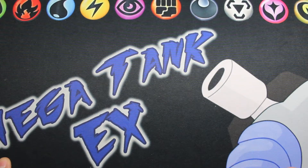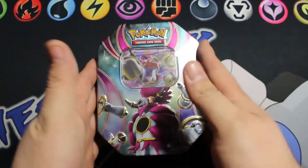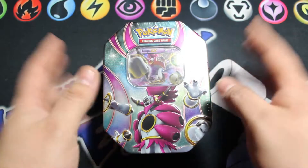What is up guys, Megatank EX here, and today we're gonna be opening this Hoopa EX 10. I think it's the 2016 10 again with the Evolution packs in it — well, I'm not sure it has the Evolution pack but we'll see.